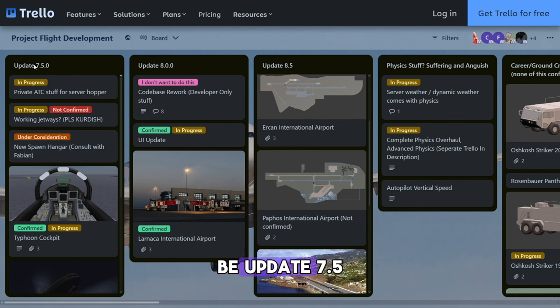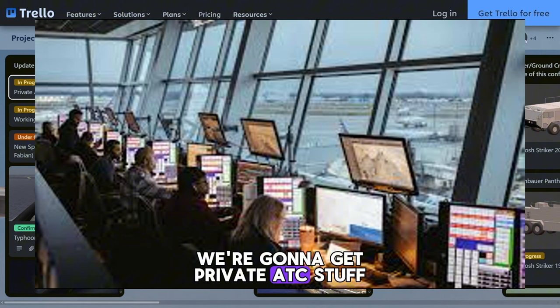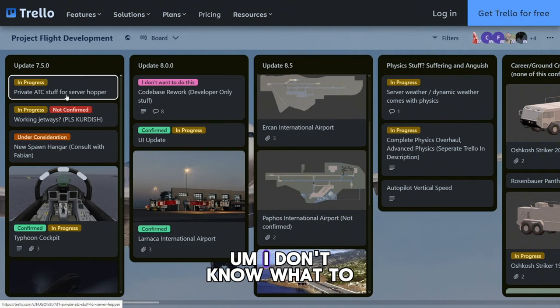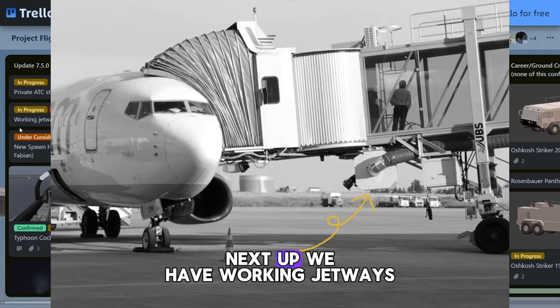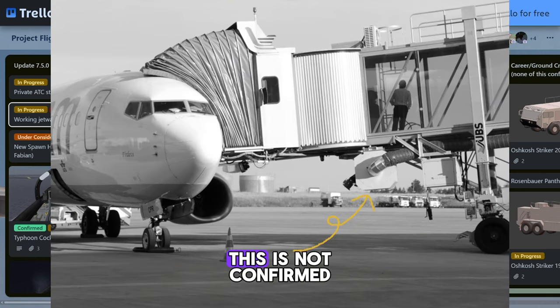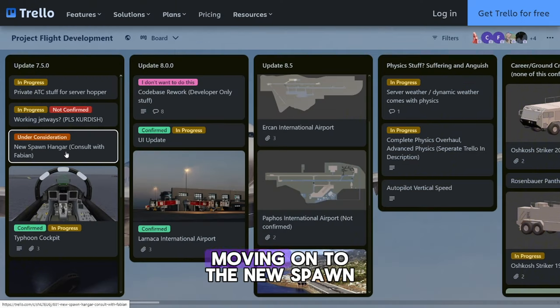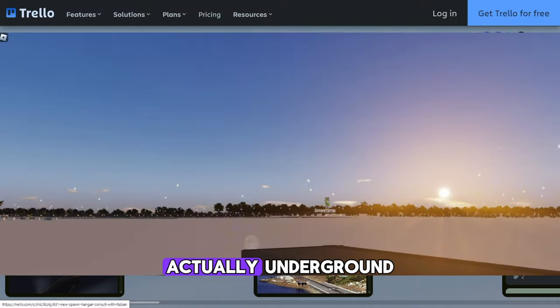First of all, the next update which is going to be update 7.5 — we're going to get private ATC stuff for server hopper. Next up we have working jetways; this is not confirmed but I hope it gets added. Moving on to the new spawn hangar.